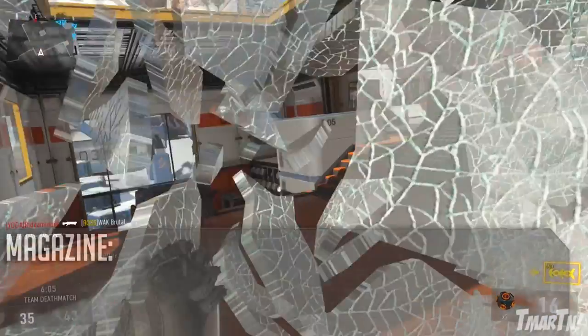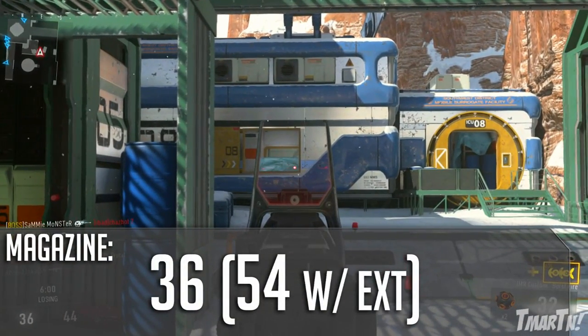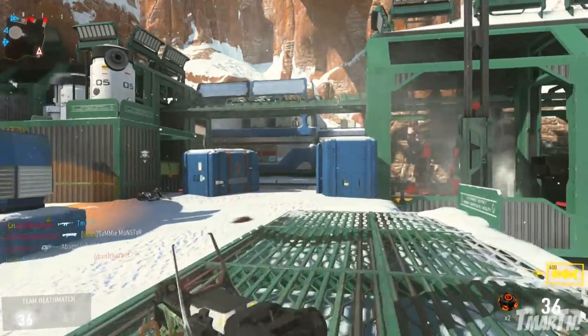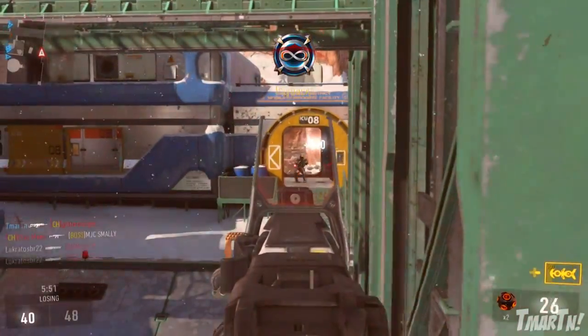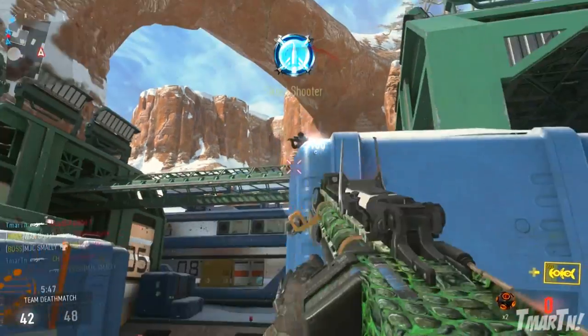As for the magazine size, this is where this thing is special. 36 rounds in a normal mag, 54 rounds if you've got extended mags on. But the deal is, it prints four rounds every five seconds until it reaches a max of 144 rounds in your reserves, which is really cool. You never really run out of ammo — no need for Scavenger. It's a pretty unique trait about this weapon.